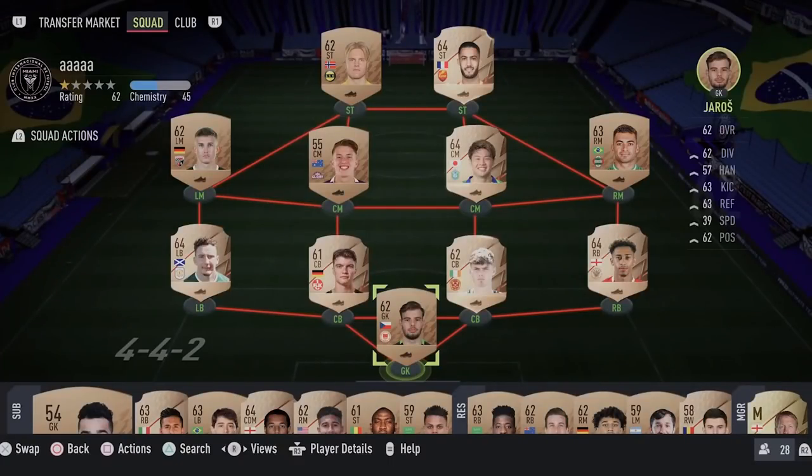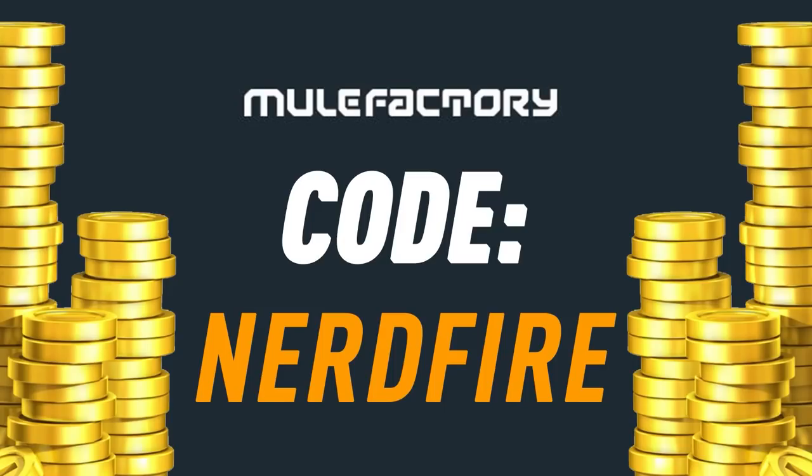We've got a Future Stars Reunion player pick - let's open a load of these up and see what we can get. If you want to kick-start your FIFA 22 team, head over to MoveFactory.com for the cheapest, most safe and reliable coins and use the code 'nerdfire' at checkout for five percent off your order.